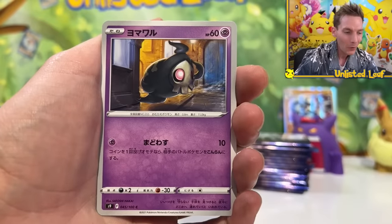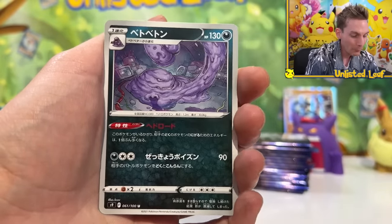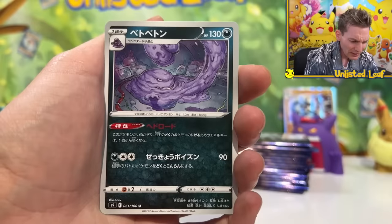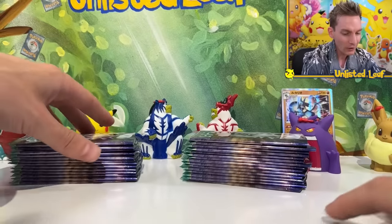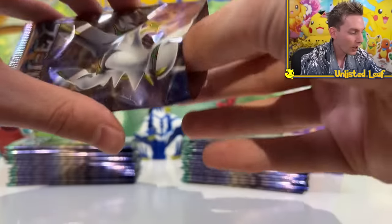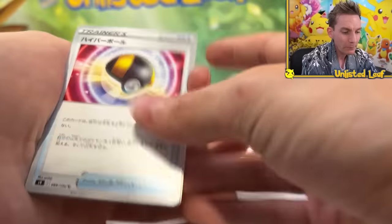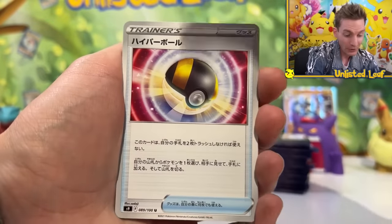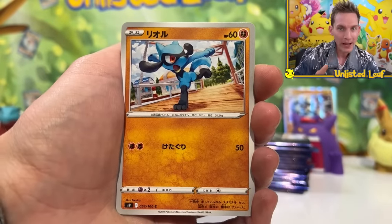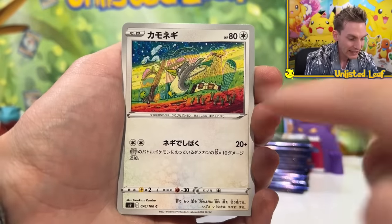We've got Castform, we've got Dusknoir, and we've got a Muk — although it kind of looks like an Angry Grimer. The artwork's really cool, and a lot of people are really excited about the brand new artwork in this set. I think people are excited not just because there's five Charizards — Uncle Ando included, I would die for the Rainbow Rare V-Star Charizard and also the alt art version.